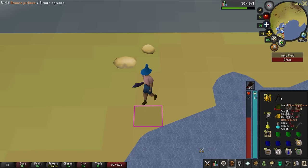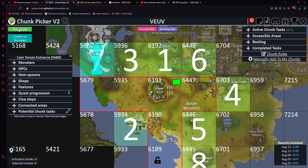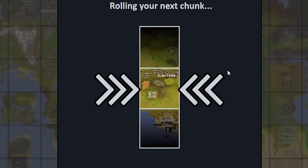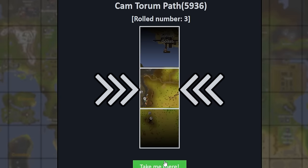Bronze pickaxe — we already have a steel one, so it's not that big of a deal. Let's go roll that new chunk. Hamtorum path — that is a little bit north. It says mine a size nine shooting star.